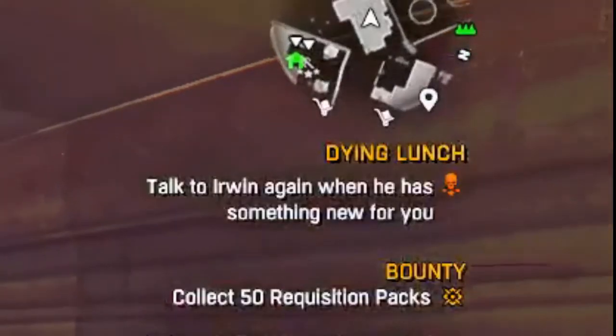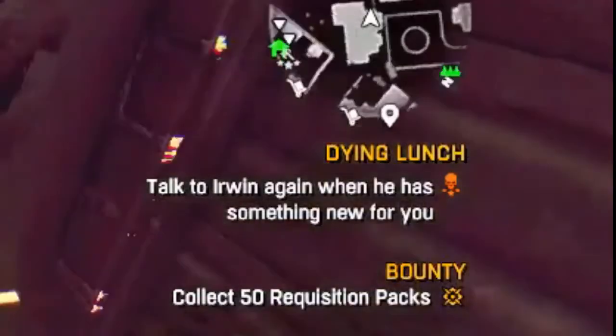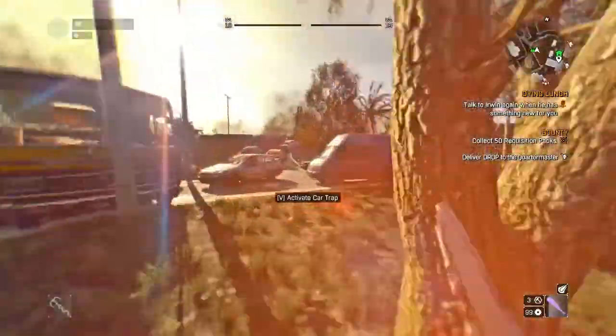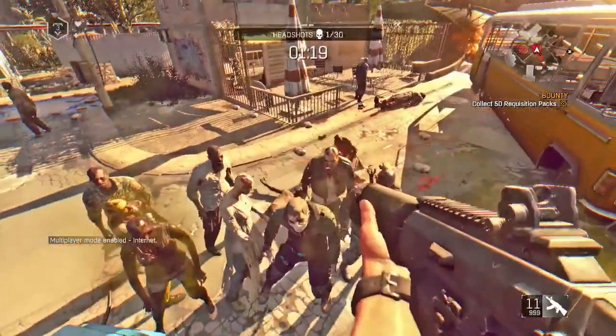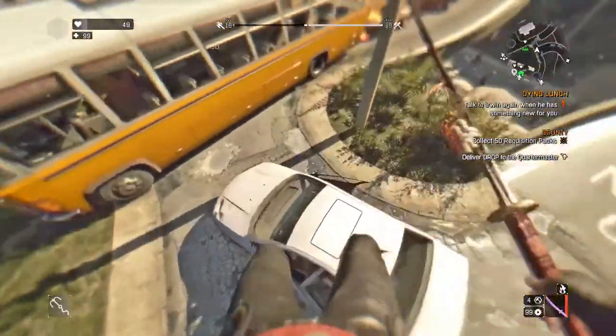Once you track the quest there is a chance it tells you to wait until he has something for you. All you need to do is wait around a minute and he'll become available. Once you start the challenge, all you need to do is kill all the zombies in the area, fail the challenge, and then repeat.